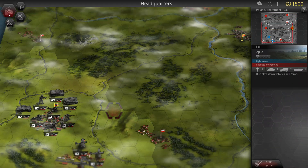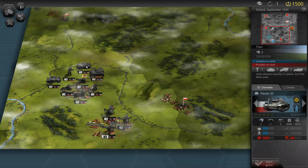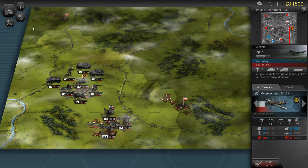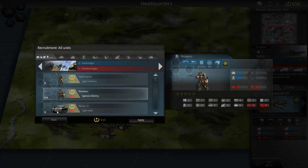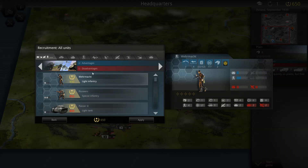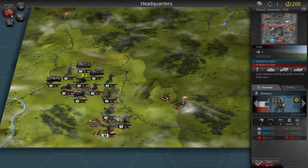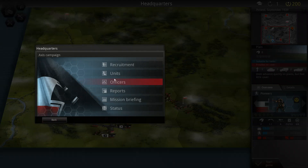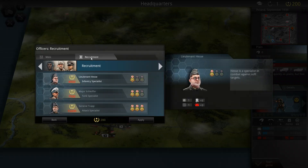We begin by checking out our troops. Inside this campaign you start off with a fair number of Panzer 3s and Panzer 2s, some infantry, some artillery, armored recon, and some planes. The game has a fairly fully realized set of units and we can also do a bit of recruiting. I'm going to buy some pioneers and some Wehrmacht infantry. Fame is currently at 200 — that's the primary resource you gain throughout campaigns mostly by accomplishing objectives quickly and getting secondary objectives.